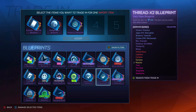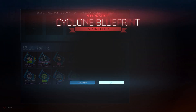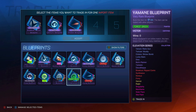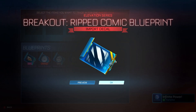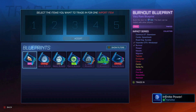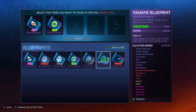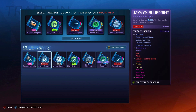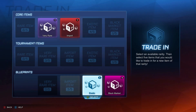Come on, something good on this last one! We're getting all the cars but no paint on them — getting mugged off here. Trading in the bad stuff: Breakout, Ripped Comic. Getting one more trade out of these. Trading in these — Pixel Fire Sky Blue! At least we've got something painted.